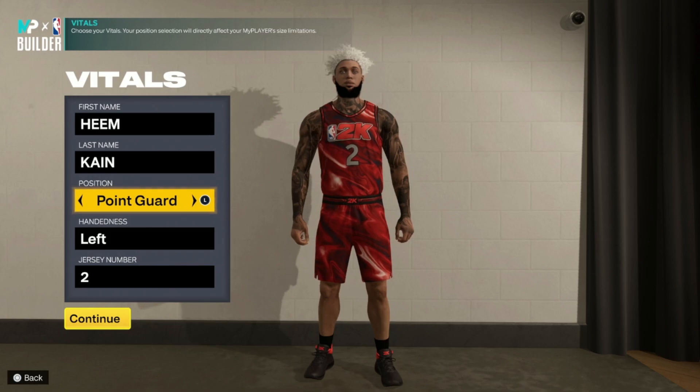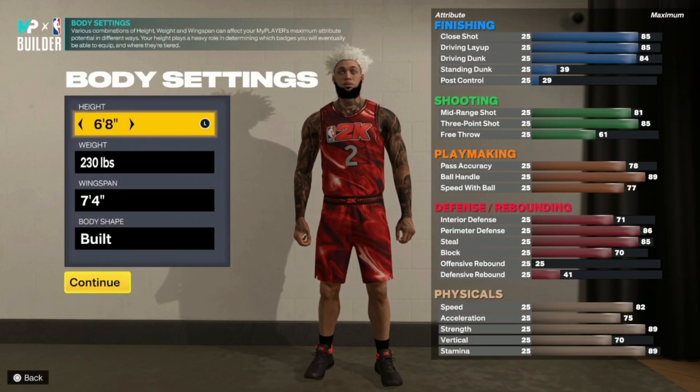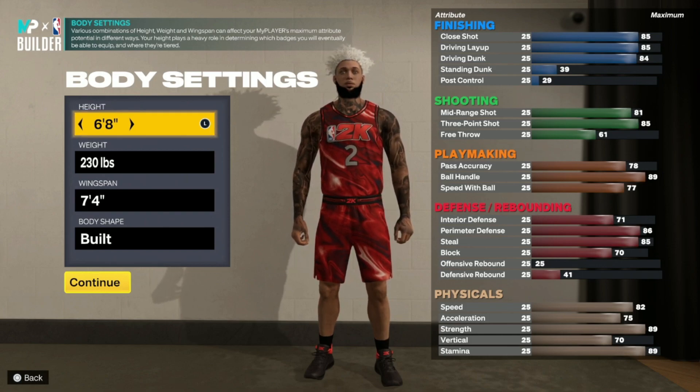For the position, you're going to want to go point guard — always. Most people go point forward for their big ISO builds, but I'm going to go point guard for a reason. For the height, you're going to want to go 6'8", weight 230, wingspan 7'4", body shape build.